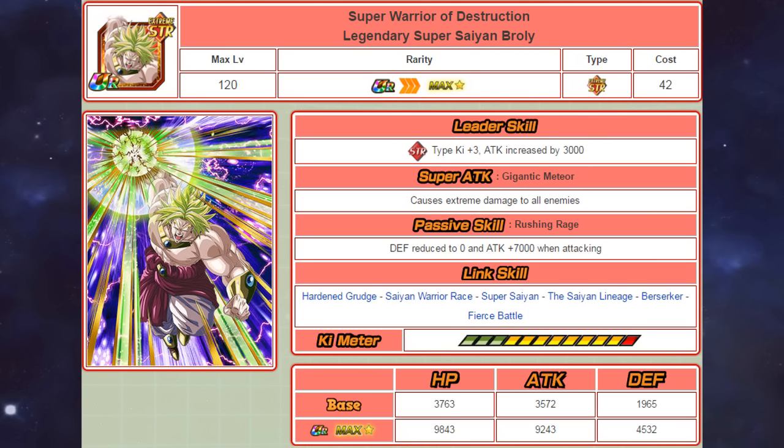I believe they did this to not make him so OP, but now in comparison to the way things are, him having Supreme Damage would have been massively useful, especially in the World Tournament. His passive skill gives him a 7000 attack boost when attacking, and then of course it reduces his defense to zero, so you're most likely not going to be tanking with this guy. His link skills are Harden Garage, Saiyan Warrior Ray, Super Saiyan, Saiyan Lineage, Berserker, and Fierce Battle — so it definitely isn't his fault. But because he was released during a time where key links weren't that common, he didn't exactly get any.